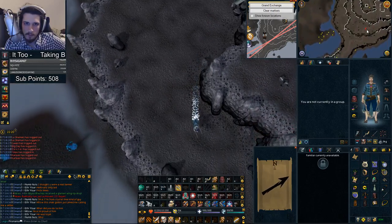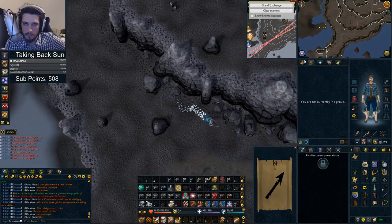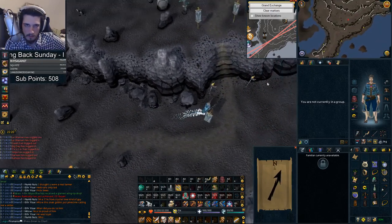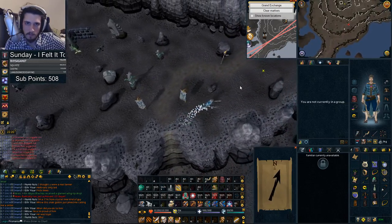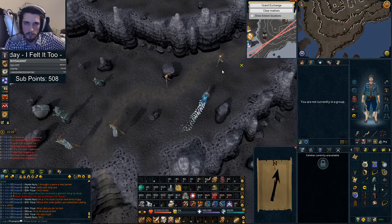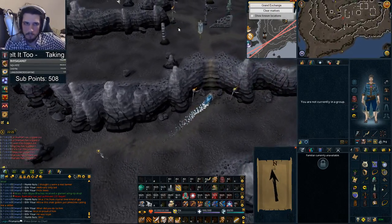You can also do it with lodestones — if you teleport to somewhere just right-click the home tele icon and hover over the word. Do it as many times as you need to figure out where it is. Alright, there you go.